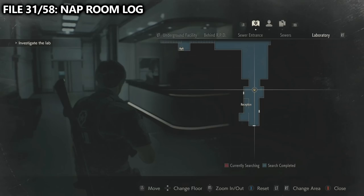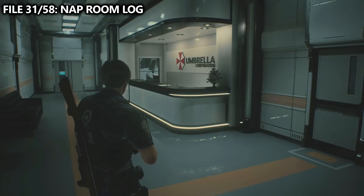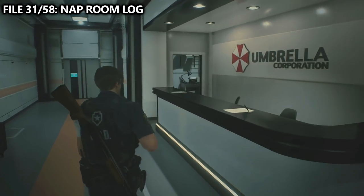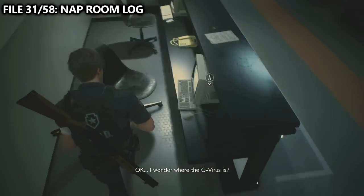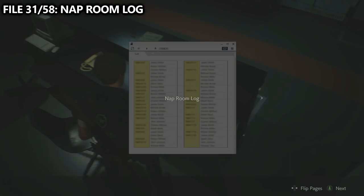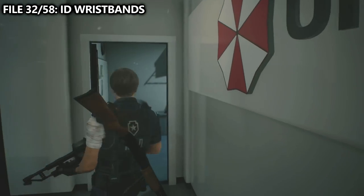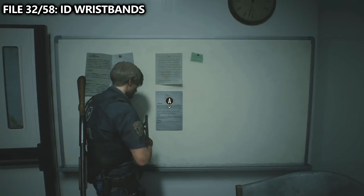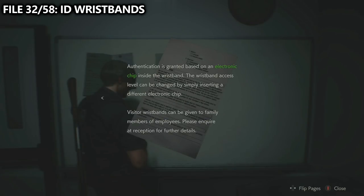We've now made our way over to Umbrella HQ. In the lobby, you can find file number 31. Interact with the computer in the reception area to get the nap room log. Also in the reception area, there is a small back room with a poster board with a bunch of files on it. Number 32 is called ID Wristbands, and it explains how to get access to new areas.